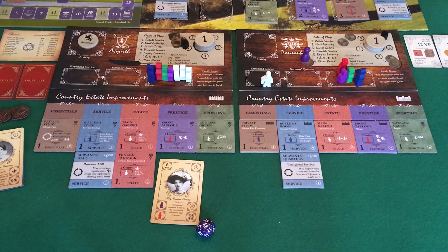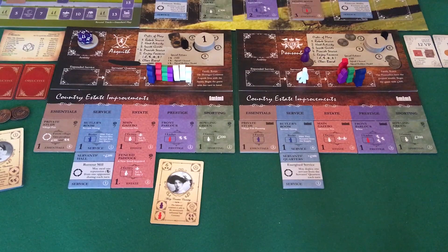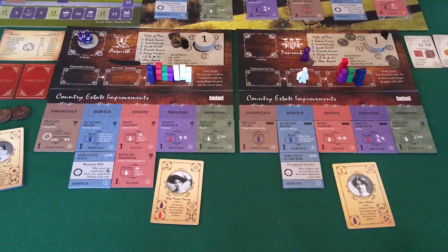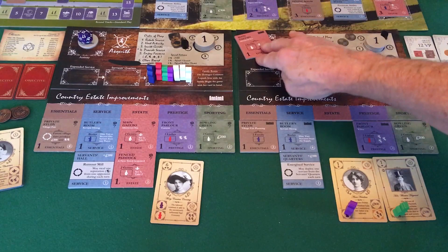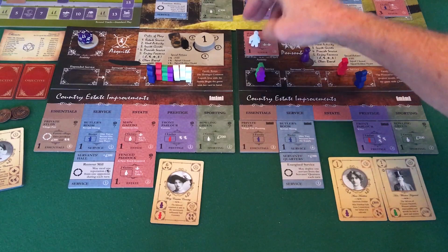Go to turn 2. They have the servants hall and they normally steal reputation, but I have no reputation. I'm going to remain without reputation. Come out with a conservatory, which I want for that objective. I'm going to play her and Honorable Winston Hayward — that's going to get me from the main gazebo. Servant's quarters — I can use that footman, gets me 900 and I don't lose that three reputation. And it gets me a prestige guest. So 900 and a prestige guest.